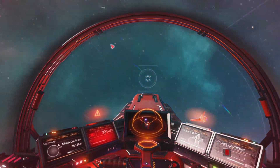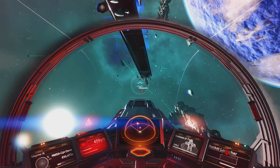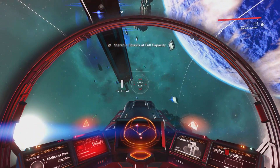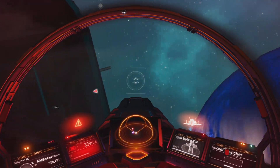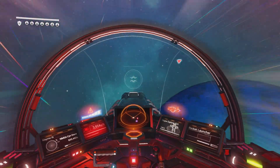Rockets have a massive range, people — even against a god-tier ship you can hit them with a rocket or two before they reach you, disabling their shields. You can then swap to the positron and take them out. A normal ship against a god-tier ship doesn't stand much of a chance otherwise.